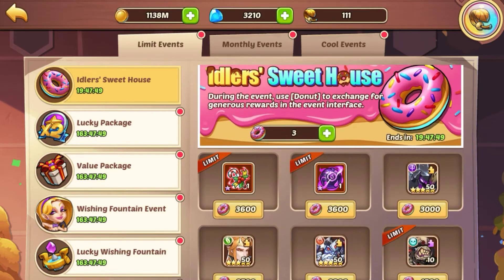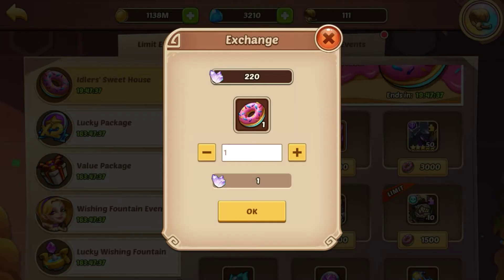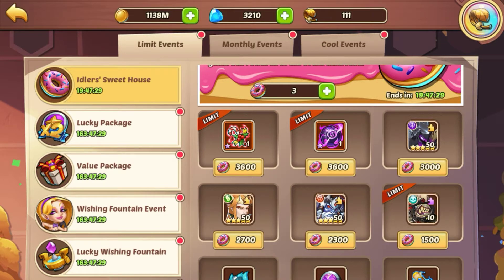As a free-to-play player, that's about as high as you're ever going to get — 2,500. Keep that in mind and save up all those crystals. I have 220 crystals so far, but save those up. Eventually, as soon as you get 1,100 crystals, you can get one of those big orange artifacts. That's what I would save up for if I was a free-to-play player, which I mostly am.